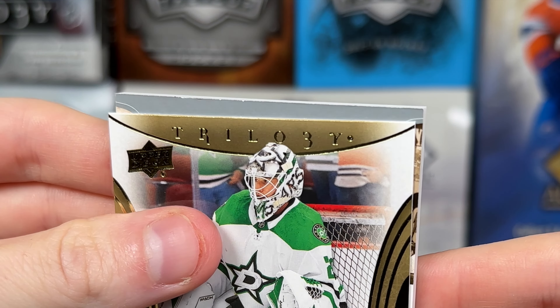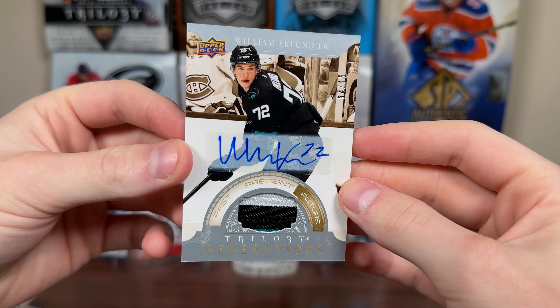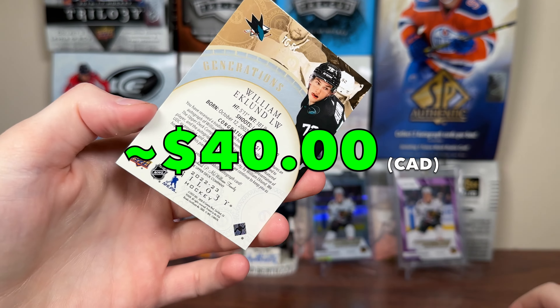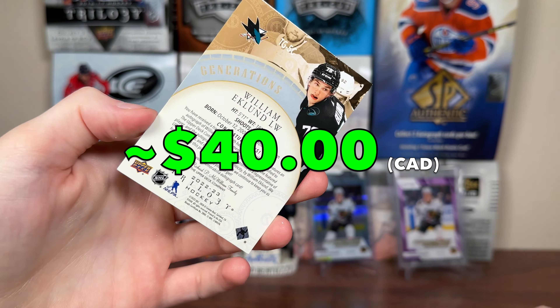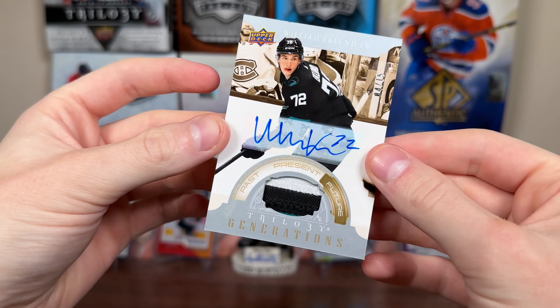Now 22-23 Allure. There's a Kachuk — we got a black rainbow of Brock Nelson. We got a color flow behind Nelson. Jack Rathbone red-orange color flow, and a Sharangovich Runways with more base behind including a Tracy rookie. Second Allure pack: looks like we have a green. There's a Swayman black rainbow. A yellow-green of Sebastian Aho, Game Steals of Boone Jenner, and a Castillo flick rookie.